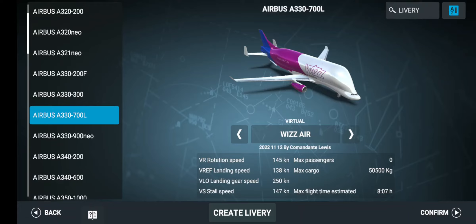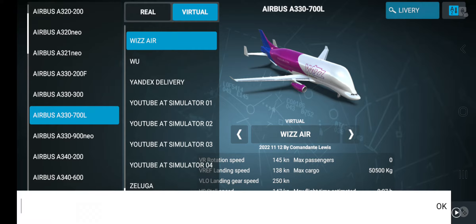Here are planes on Real Flight Sim that do not exist. I'm showing you this one because I am going on Wizz Air and I'll make a video about it.